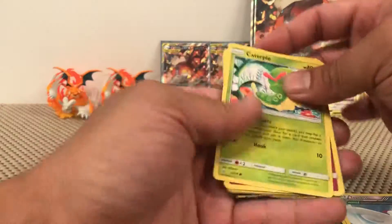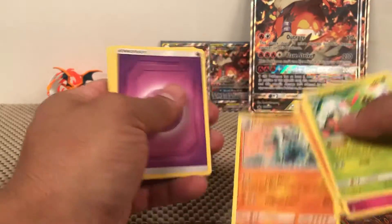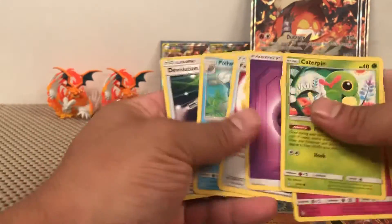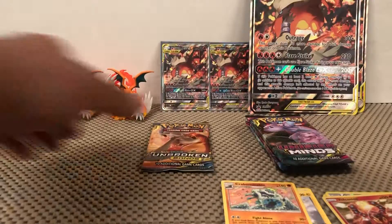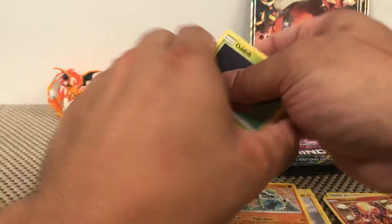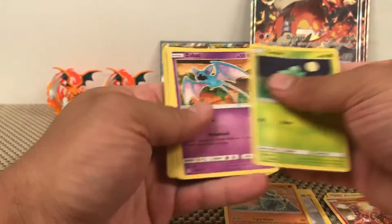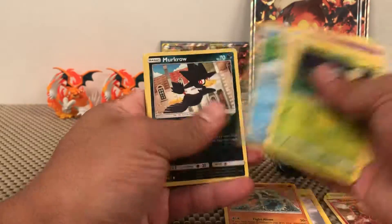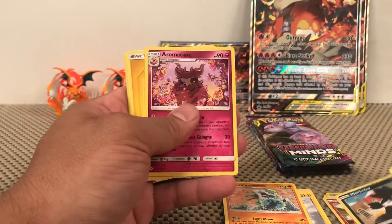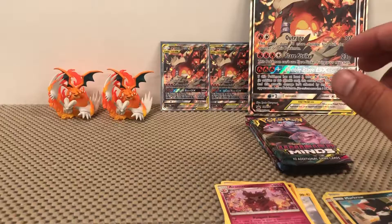Solid green — jumping straight to the reverse. We have Garvantula, Litten, Vulcanion non-holographic reverse holo, which is very nice, and a Beartic non-holographic rare. So far nothing out of Unbroken Bonds, but we already know what Unbroken Bonds is — it's going to be some of the harder packs. Another solid green — Koffing, Politoed duo, Murkrow reverse, and Aromatisse non-holographic rare. Overall, Unbroken Bonds was a bust, but that's not why we're here.